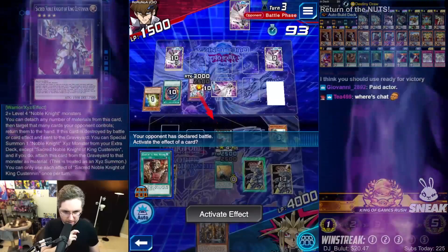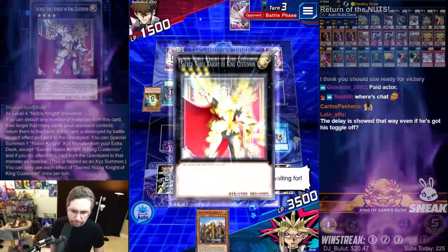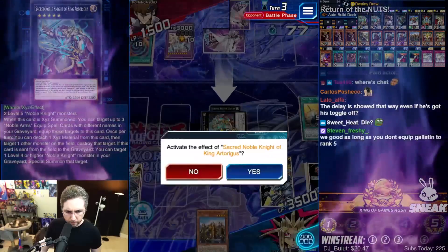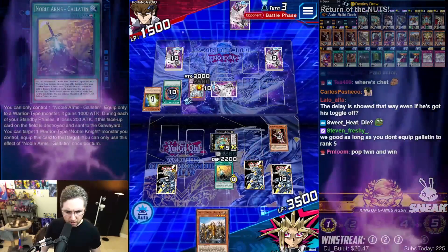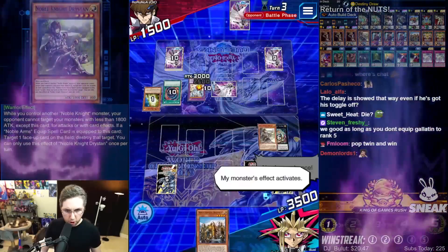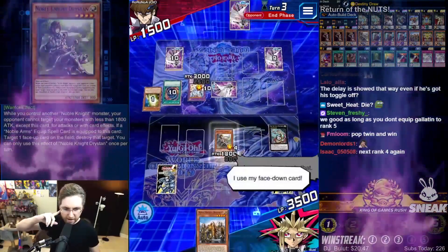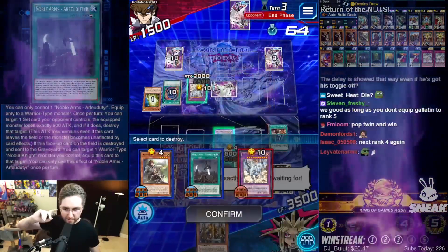We get destroyed by battle on purpose — 2,200 in defense. Just equip Gallatin, do not equip the Destiny. Do not equip the Destiny. Activate. Dristen. Let's go. Get equipping. Arf to pop that set. W mate. Wipe the fool.